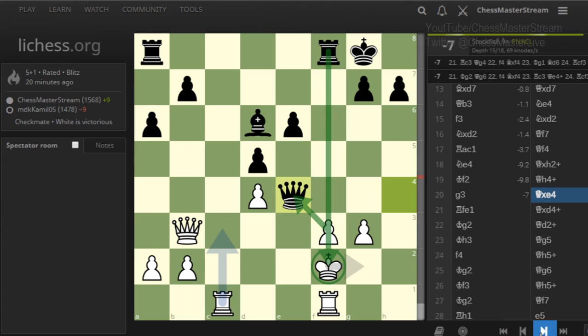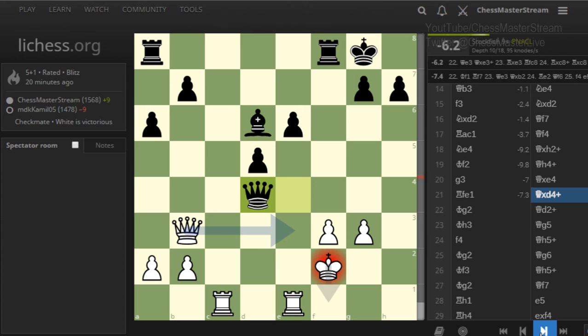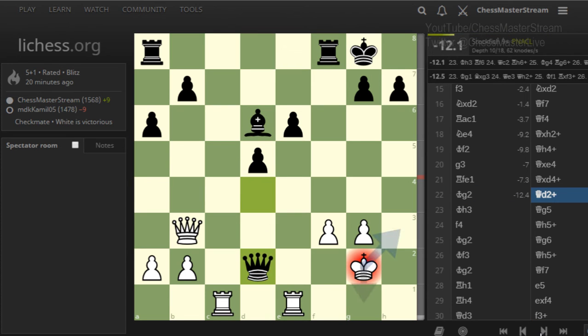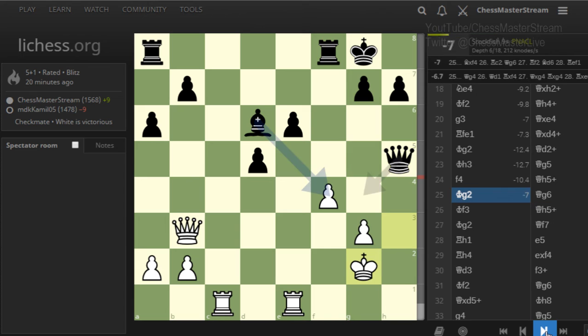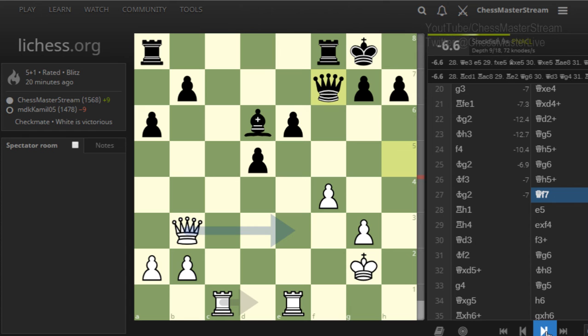I played rook f to e1 and they take another pawn with a check. The computer says I should trade down queens, but I don't want to — I'm down material and want to fight. They give me another check, I run, and then no more checks. I played the best move. The computer suggests they should have sacrificed — I was thinking the same and was really afraid of that — but they were up in material and decided not to risk it.